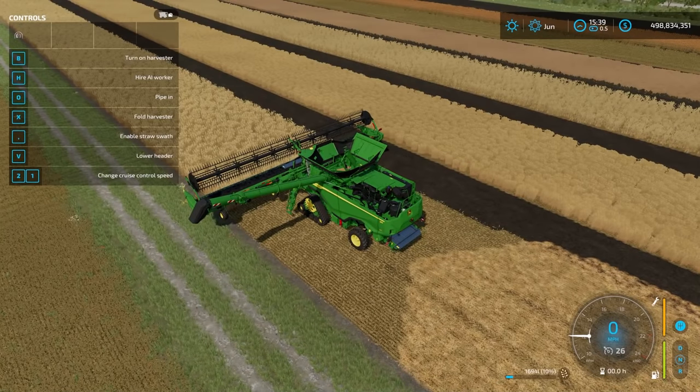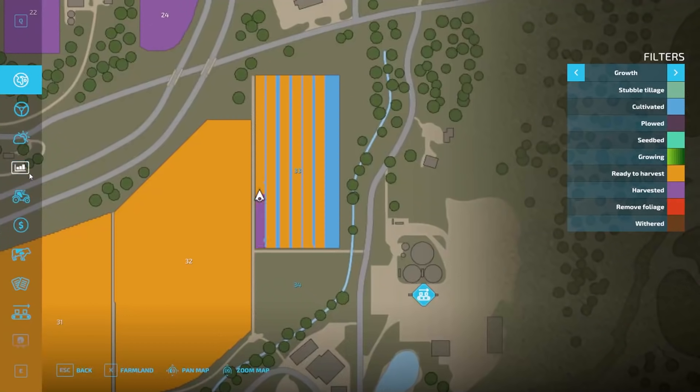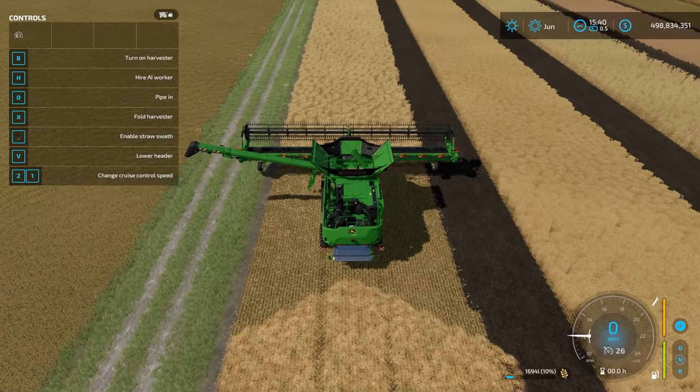After harvesting, you can use your crops in production chains or sell them directly. Wheat, barley, oats, and sorghum can go to the grain mill to produce flour. Canola goes to the oil mill to produce oil. Oats can also go to the cereal factory to make cereal. To sell, check the crops menu which shows various buyers and their current prices. Hit 'show price fluctuations' to see how prices vary by month — for example wheat prices peak in January, so timing your sale can maximize profit.